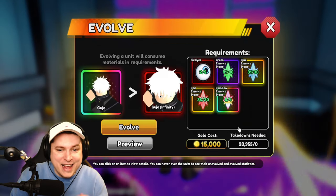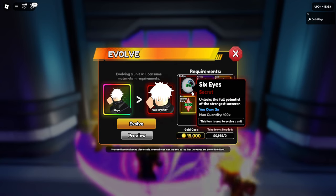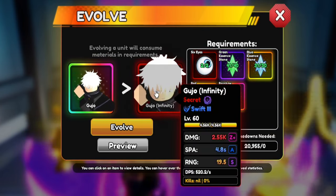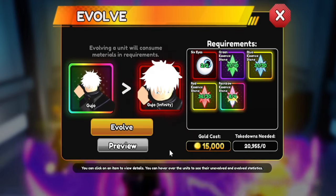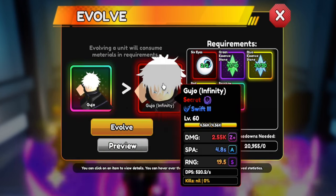It's finally time to evolve our Gojo into Gojo Infinity. I have all the materials required - the six eyes, the essences, and all the kind of stuff. I am super excited to see how good this unit is, because he turns from a mythic into a secret unit.